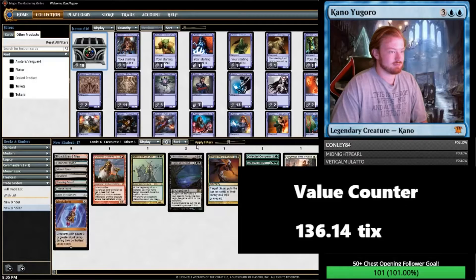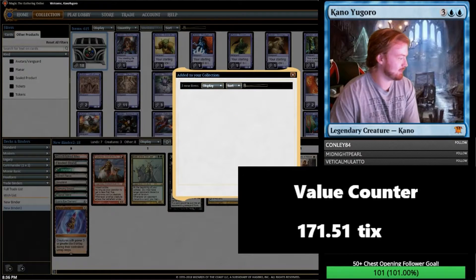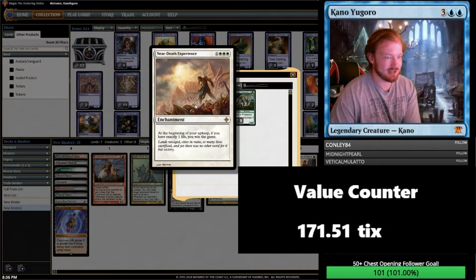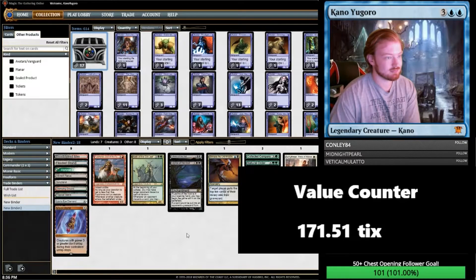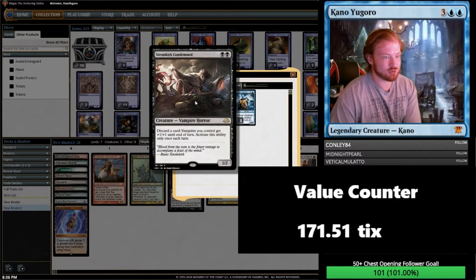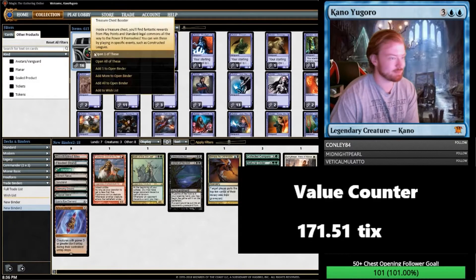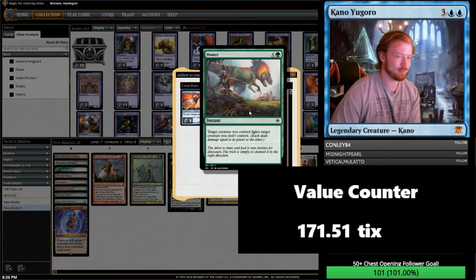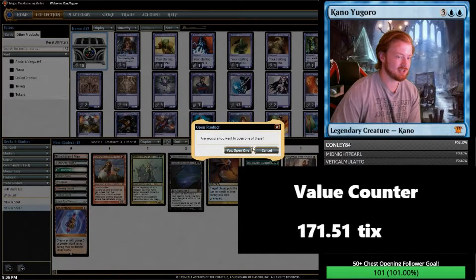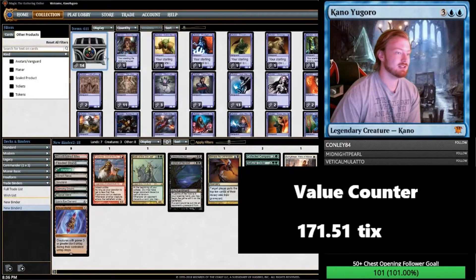Horizon Canopy — that's worth a ton of tickets! Chest number 18 from the end: Near Death Experience, Hasda Marshall, and a Gaius Protector. Next chest: a Stromkirk Condemned — kind of a Vampire Lord — Murder, and a common nobody cares about. Next chest: Gale Rider Sliver, Rallying Roar, and Pounce. Next chest: Flicker Form — that used to be really fun in Zur EDH. And by really fun, I mean only for me.